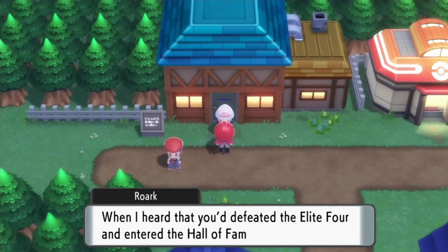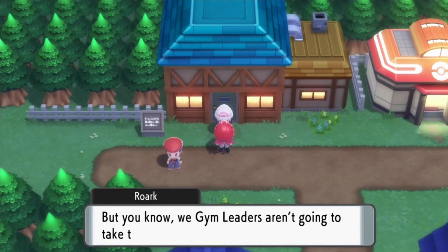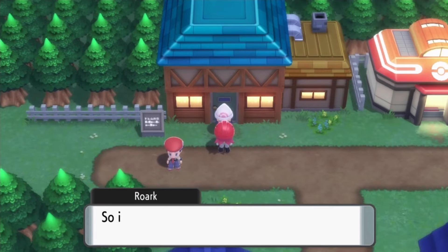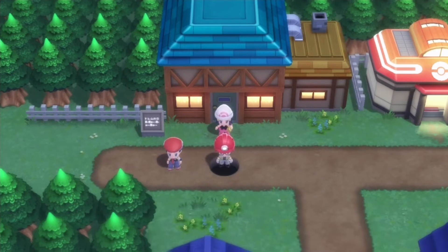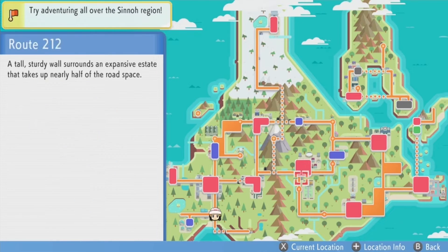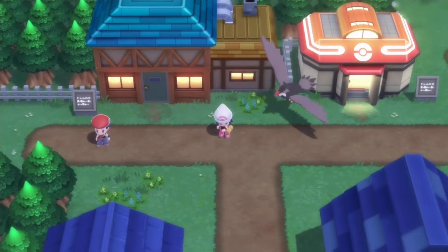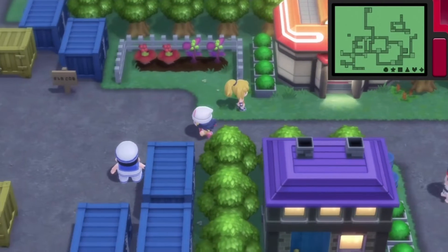A gym leader appears and says that when she heard I defeated the Elite Four and entered the Hall of Fame, she rushed here to congratulate me. All eight gym leaders want a rematch — they'll each be waiting at their own gyms. Oh my god, do I have to? Is there seriously more post-game stuff? I was thinking the Pokédex was the last thing I had to do for post-game, but I was totally wrong about that.